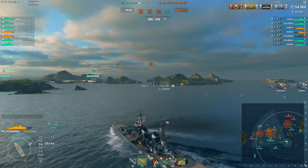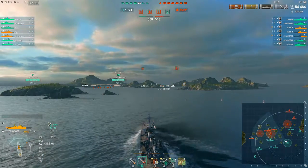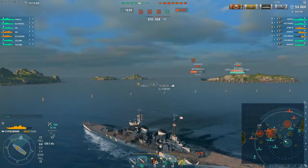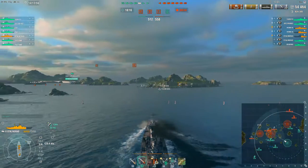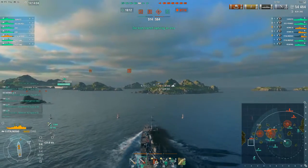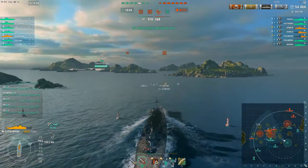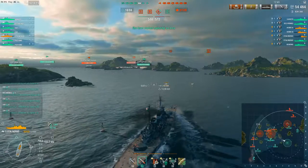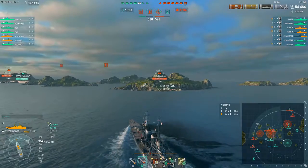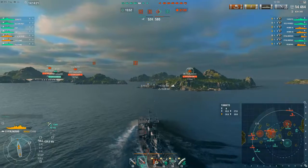The Henry and the Stalingrad are very, very fearful of torpedoes, and justly so. So what they're doing is rushing backwards in order to try and avoid the Yu Yang. Obviously, between the Yu Yang and the Zao and the Stalingrad's low HP, he decides to move backwards, which basically causes him to lose the cap. Once I see the Henry and the Stalingrad running backwards, I basically head back to try and support our members on this side. Between a Yamato, a Des Moines, a Yu Yang, and a Zao, I just don't know if they can manage the five ships on that side.